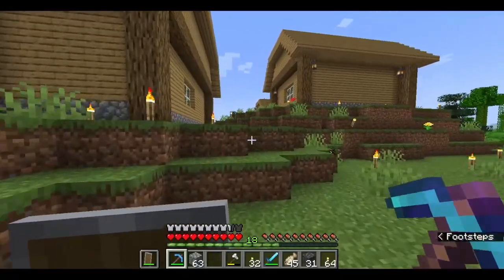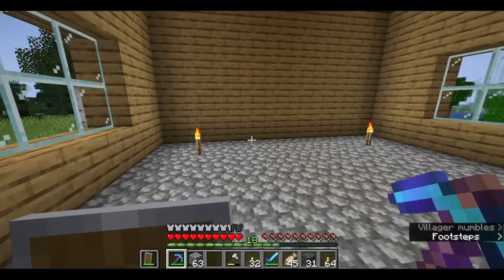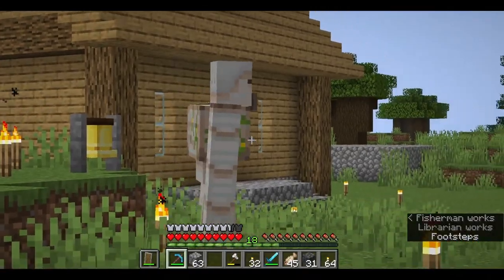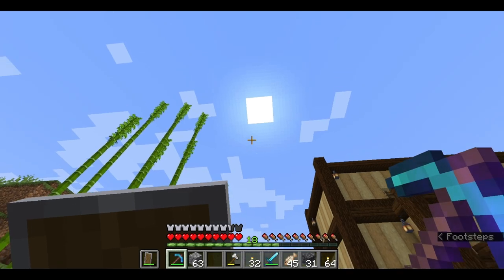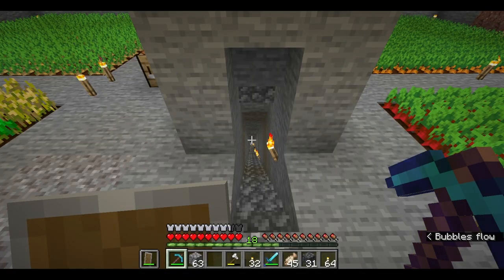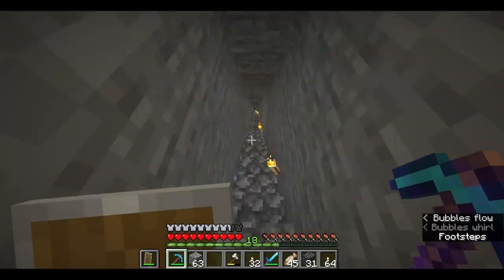So we're essentially picking up right where we left off. I finished building this third villager house which still has yet to be populated. Then this guy over here spawned and almost died, and now we're here having made very little progress along the way. What I want to do next is head down to the mines — I went to collect some coal off camera — so I'm going to head down in hopes of finding some more valuable items. Down we go.